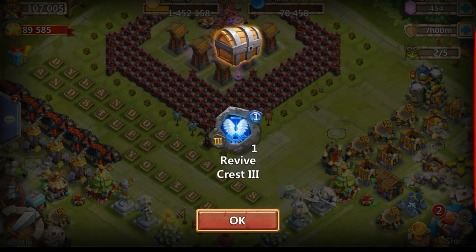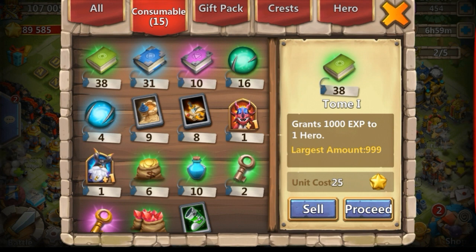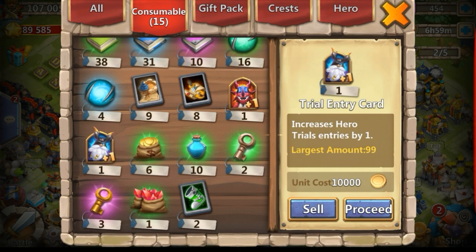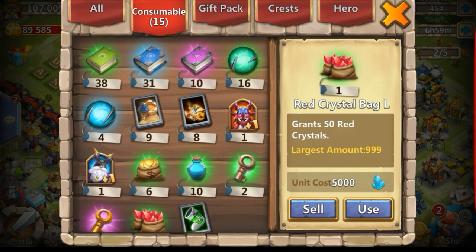Wretched Gorge 1 rewards: a Wretched box, red crystal bag large, blue crystal bag large, and an elite hero card. Wretched Gorge 2 can give you one Wretched box, red crystal bag large x2, two blue crystal bag larges, and one elite hero card. Wretched Gorge 3 can give you two Wretched boxes, a red crystal box small, a blue crystal box small, and a legendary hero card. Wretched Gorge 4 can also give you a legendary hero card, plus three blue crystal box small, three red crystal box small, and two Wretched boxes. You can get legendary hero cards from levels 3 and 4, and levels 1 and 2 give nice boxes with crests and random rewards.